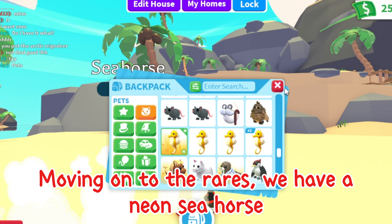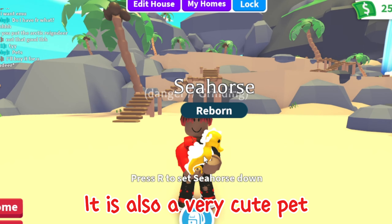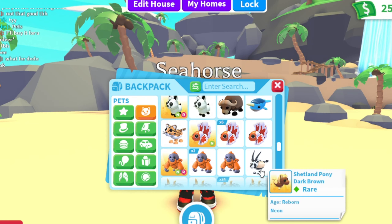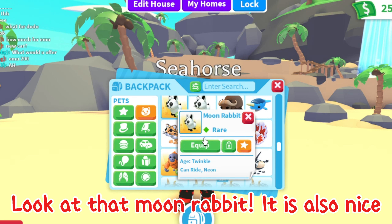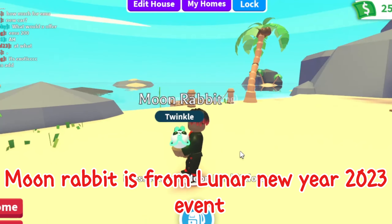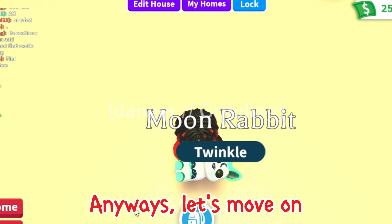Moving on to the rares. We have a neon seahorse — it is also a very cute pet. Seahorse is from the Ocean Egg, one of my favorite eggs. We have some rats, betta fishes, and many random pets. Look at that moon rabbit — it is also nice, but I think they could do a better color. Moon rabbit is from the Lunar New Year 2023 event.